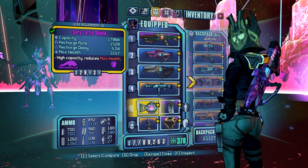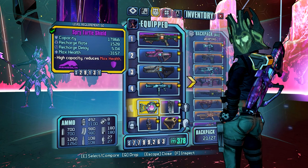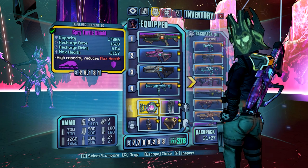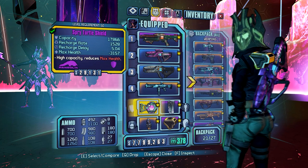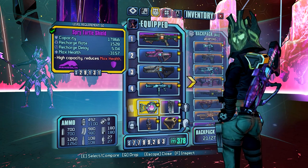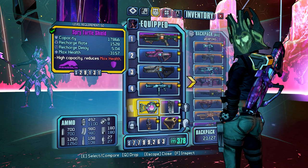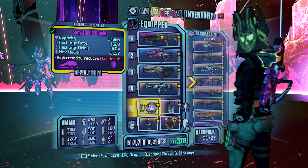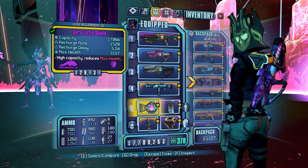For shield, I prefer turtle shields for this build because the shield capacity is extremely large, and that works really well with our Law skill and our Bottle of Courage. The minus max health actually helps us a little bit — it means that Order stacks are easier to build up. Since our max health is lower, a percentage of max health is also lower, and since Order is based on percent of max health, it takes less damage to get a stack of Order. In practical terms, we'll have 30 stacks of Order before they even touch our health.